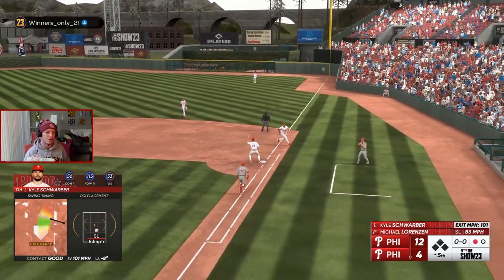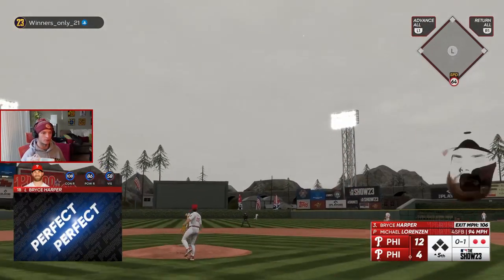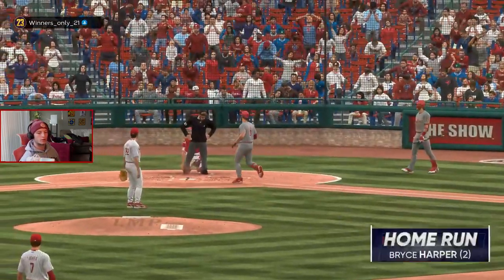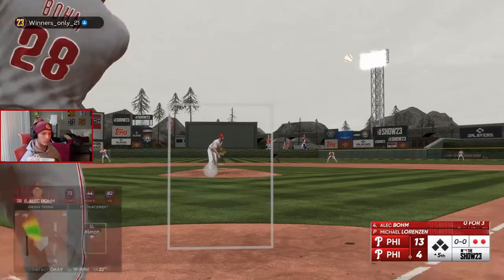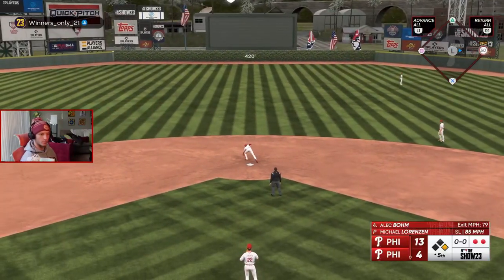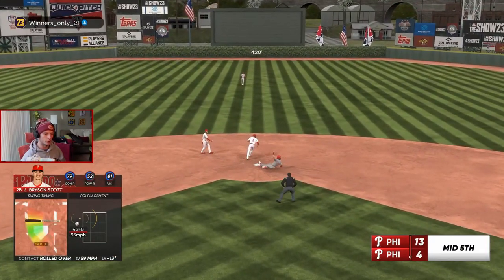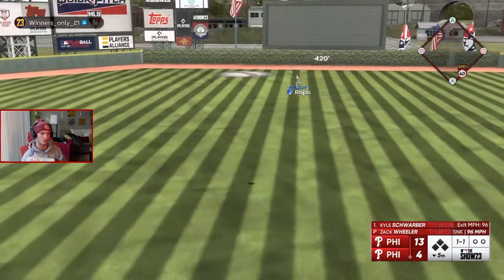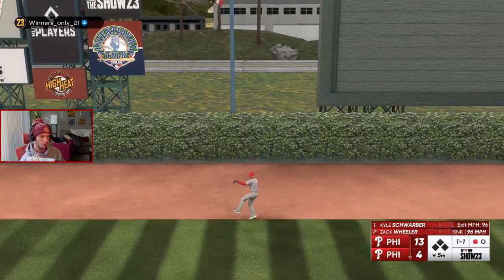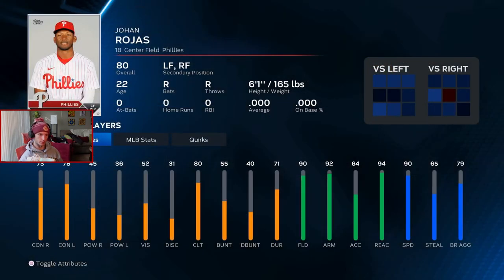Just get under it a little bit — it's gone. Can't leave it right there, man — way out of here, off the light tower. 461 feet. I'm late on those sliders — I see them perfectly fine. Beat it out — out! Get there Rojas, good reaction for a live series player. Other than Trout, he's got diamond fielding. Let me check the stats on him — 90 fielding, 94 reaction, 90 speed. That's good stuff.